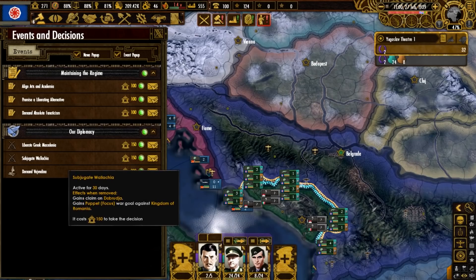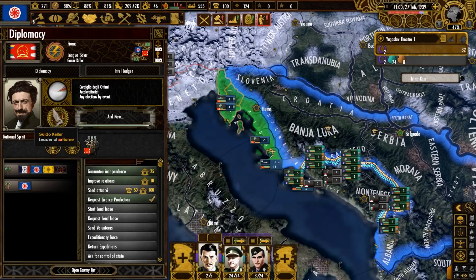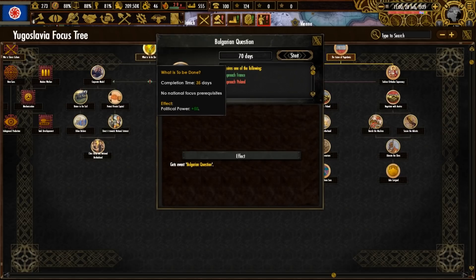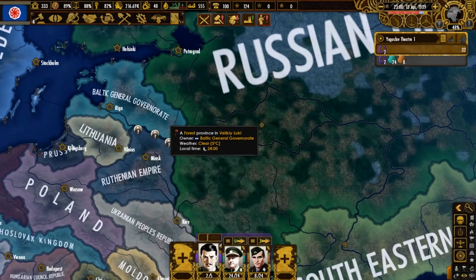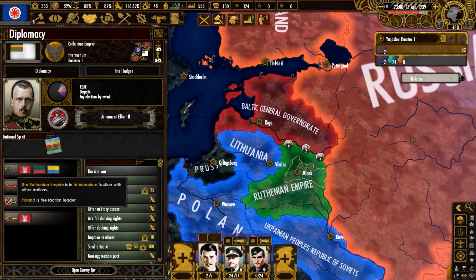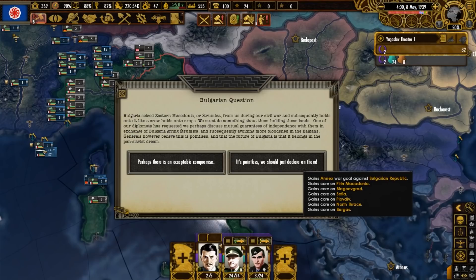More decisions from a focus consist of war goals to puppet the Romanians and Greeks, and another one that demands land from the Hungarians. Fiume is getting ready to attack Italy — we're letting them go at their own pace, and once that starts we'll use it as an opportunity to take Montenegro. Let's finish the diplomacy branch with the Bulgarian question and move into the industrial part of the tree, starting with 'what is to be done' and socialist model. The Ruthenian Empire declared war on the Baltic general government and is also fighting the Russian state. The Bulgarian question normally would have given us a chance to go to war with them, but since we did that already, we just get cores on their states from this event without any problems.